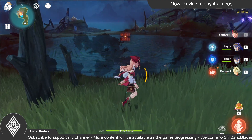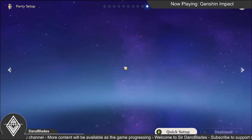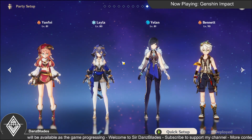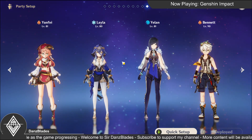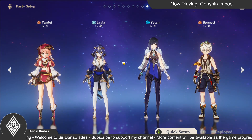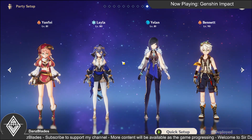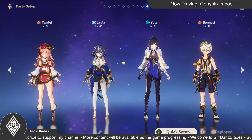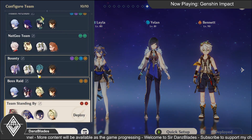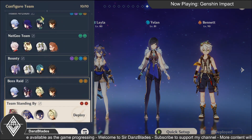Well, as always, before we fight, make sure you have the right characters. The easiest way is to use any strong hydro character you have, or at least a hydro applicator like Mona, Barbara, or Childe, Ayato — well, whatever you have.